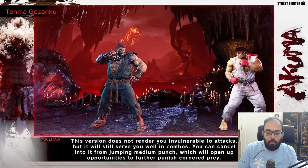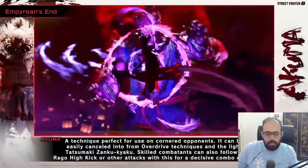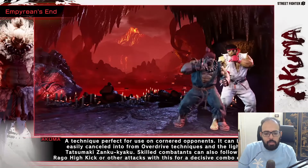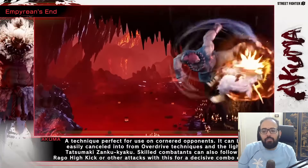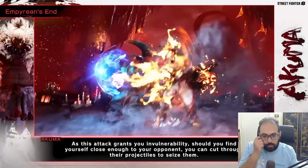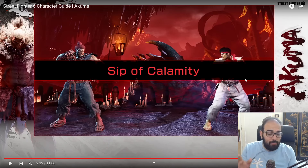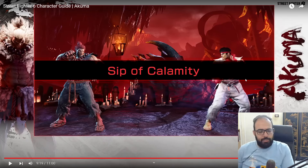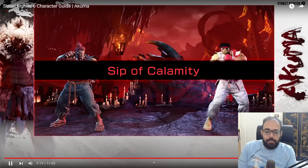He can combo two Level 1 supers in a row — that's wild. The Level 2 turns the Satsui no Hado into a powerful frame before piercing the opponent. It's perfect against cornered opponents because it will wall splat. Mid-screen you don't get as much, but near the wall you can follow up with the Ragu high kick. You don't even need drive rush to follow up — that is wild. The invincibility also works against projectiles, which is useful against characters like Guile or JP who meet you with fireballs on wakeup.